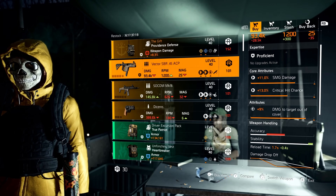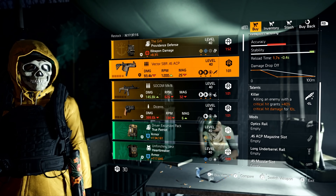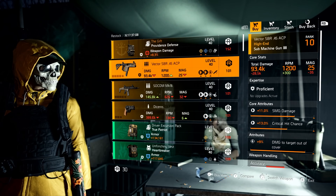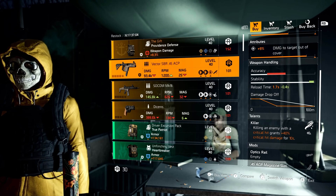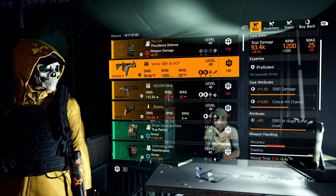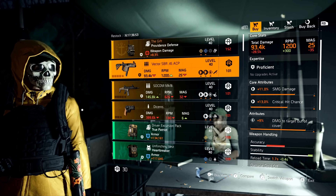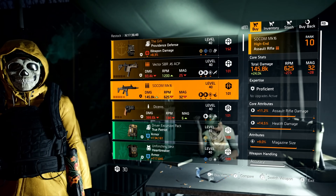Pick up this Vector right now — damage to targets out of cover, Vector 45 ACP. This is a must-buy. What you can do is recalibrate that talent off for Flatline, and you could have all that amplified damage on your Vector with damage to targets out of cover. And that Flatline — that'd be dirty. This is such a good weapon. I already have one myself and highly recommend you pick one up.